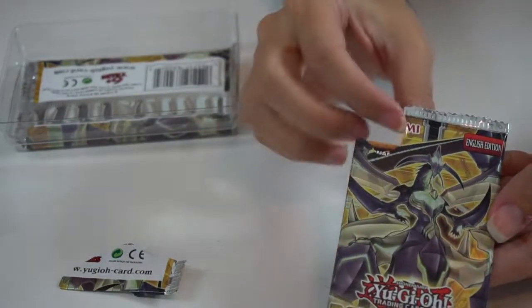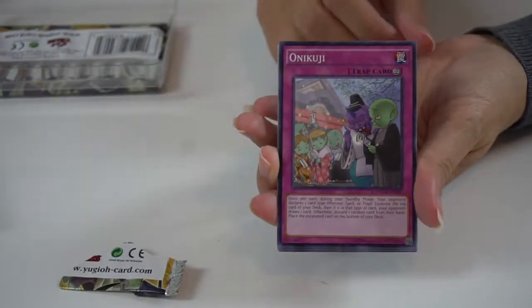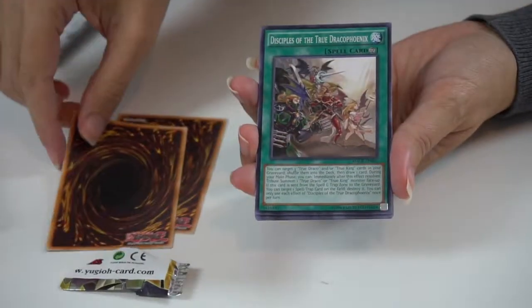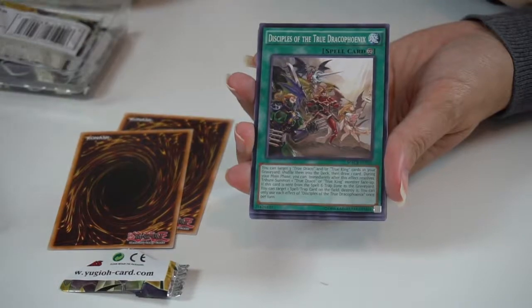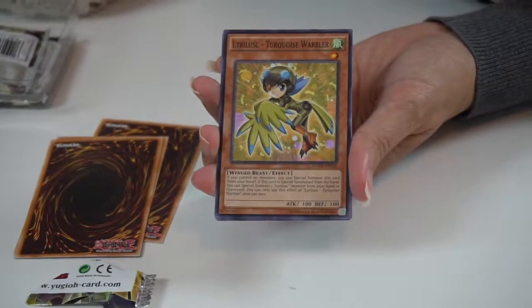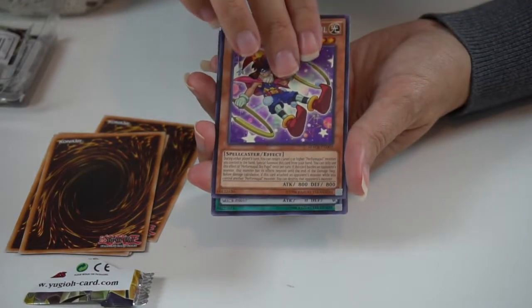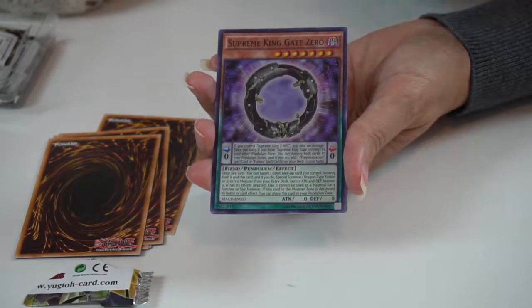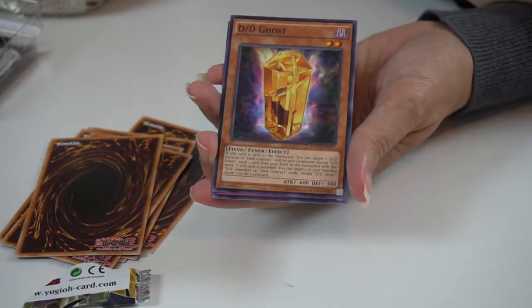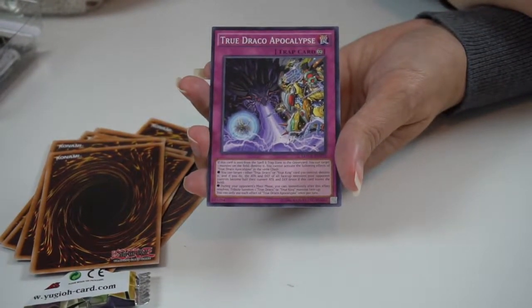And this is what the pack looks like. So we have Anikuji and Kaiser Sea Snake. Disciples of the True Draco, Draco Phoenix. This is Lyra Lusk Turquoise Warbler. This is Performapal Sky Pupil. This is Supreme King Gate Zero. Magician's Left Hand — that's very cool. DD Ghost. And True Draco Apocalypse. Those are very cool.